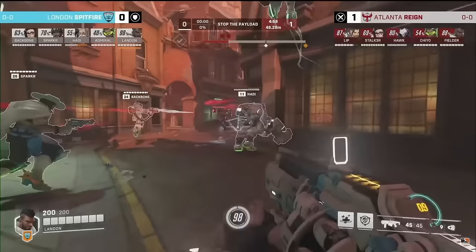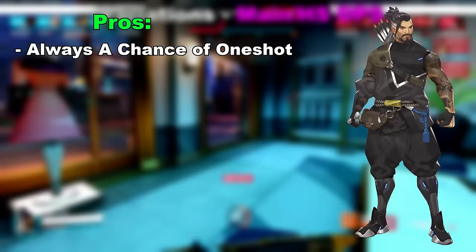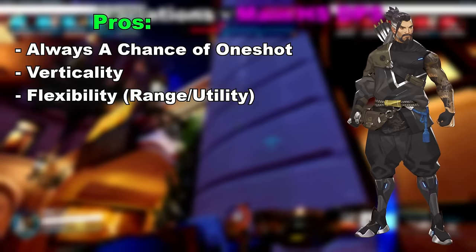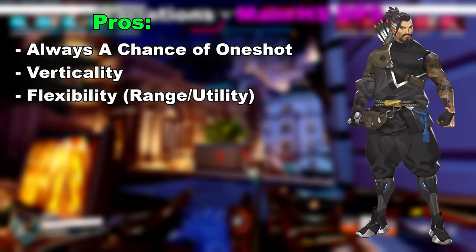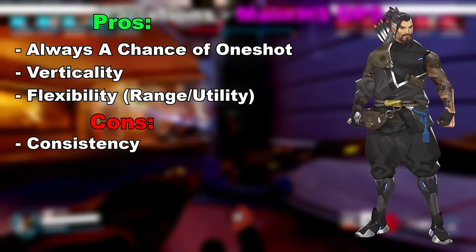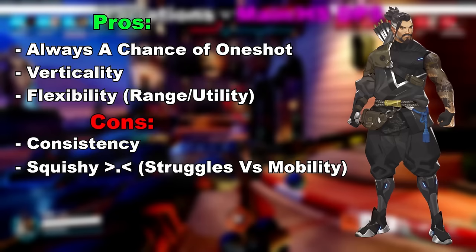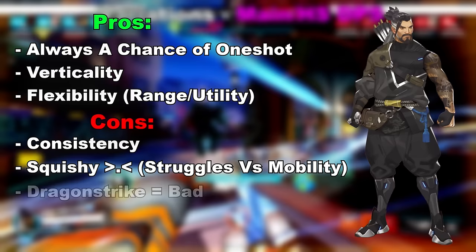Next up is Hanzo. The biggest pro is the one shot — there's always that chance it's going to happen, as you can see very evidently in Atlanta Reign's matchup against Spitfire during Pro-Am, where Lip just hits ridiculous shots and the fight is already over. The vertical mobility of wall climb is also much appreciated over Cassidy. Hanzo also has better flexibility in terms of range, greater burst damage, and scouting potential with his sonic arrow. Symmetra Hanzo isn't a bad DPS lineup if you want to force rush on Dorado. The biggest con with Hanzo is consistency — with Hanzo you're gambling on the one shots, so you really need to be mechanically proficient. He also struggles against dive, specifically Sombra-Tracer, with no CC or burst mobility to fight off or absorb the dive. Dragon Strike is also pretty bad.